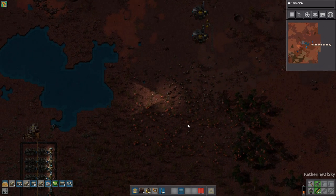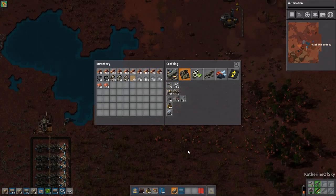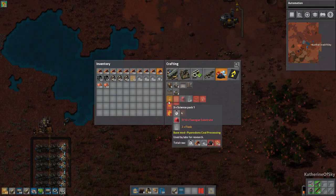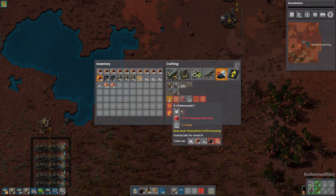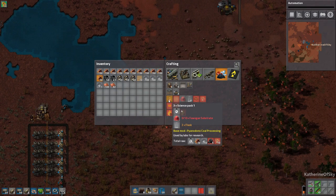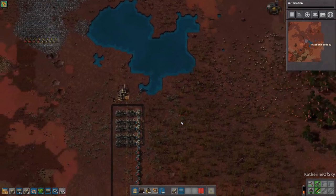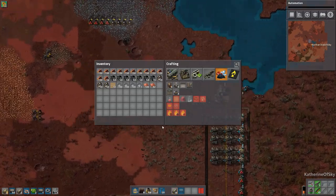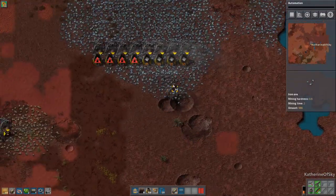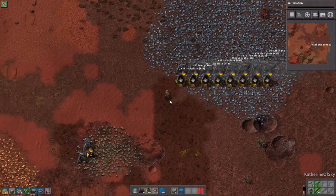Yeah, it's really hard not having any assembly machines — normally they're so easy to get. You just handcraft red science and you're all good. But in this game, you don't even have the materials for red science. This is the red science beacon — it's called Science Pack 1. You need a Fawoge substrate, which we're going to make the Fawoge. It's kind of like mushroom looking stuff. Then we need to convert it to the substrate via an assembly machine.